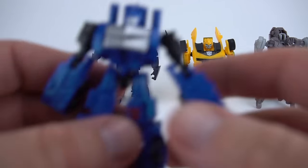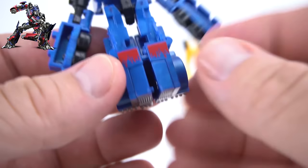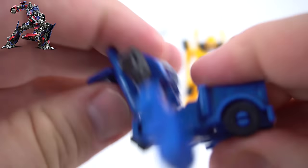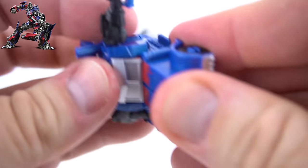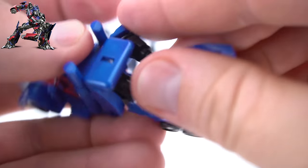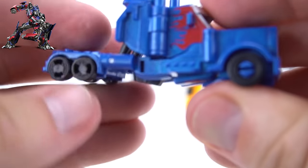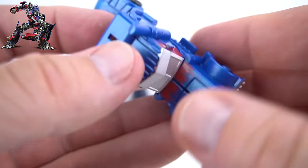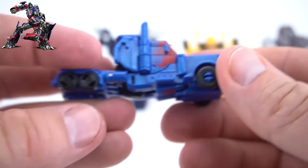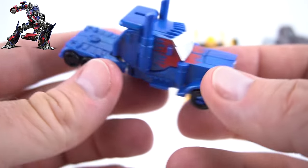Okay, here we go — let's transform Optimus! The first step: we flip this up right here, put that together, pivot this around like that, and then put his cab right there just like that. Bring these around, attach the back, and there you go — there's Optimus in his semi mode, his vehicle mode. Pretty cool small little legion class — very cool, there's Optimus Prime!